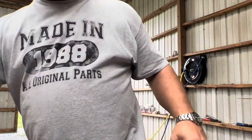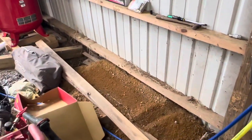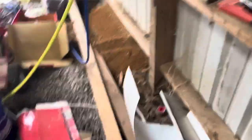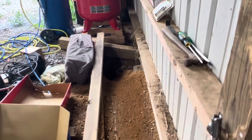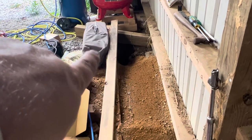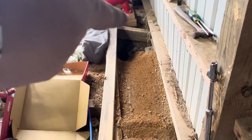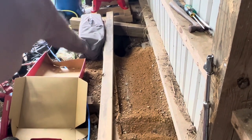We didn't disturb it too much because we want to make sure we didn't spook him — all we did was level that out. See how his hole goes down in there? This is the entry. When he comes out he's got to go this way — I've got him kind of cornered. If he comes up he could turn and go out through here, which he's been doing, but I cornered him off.